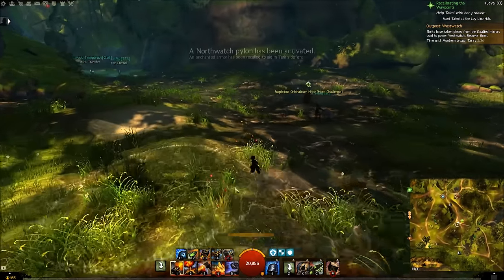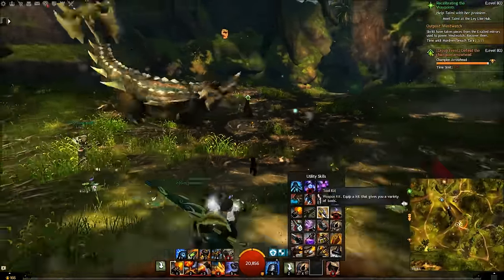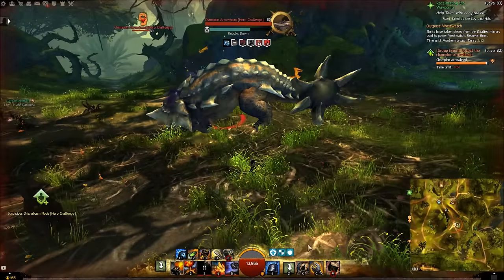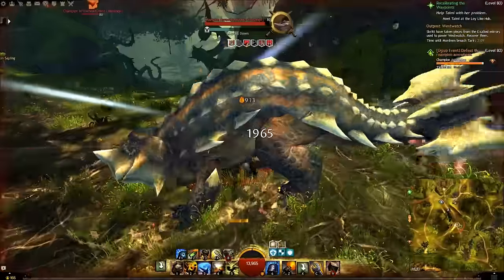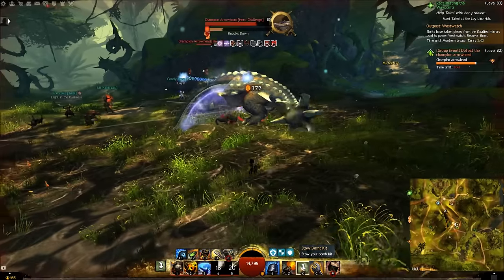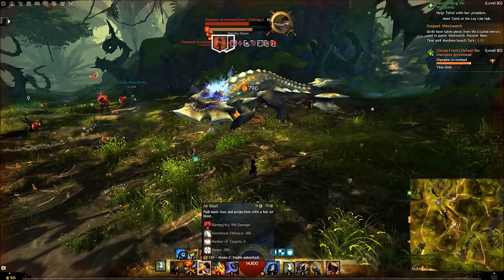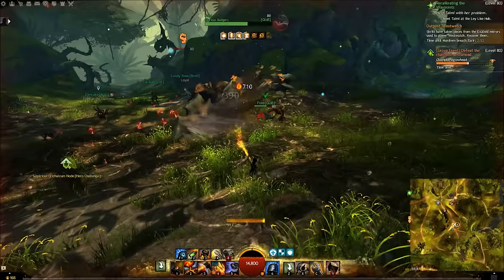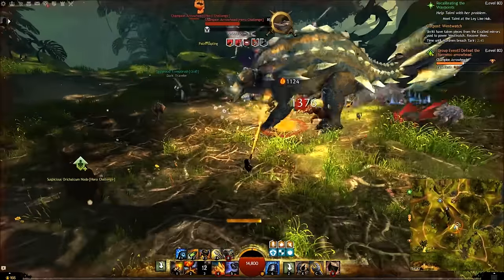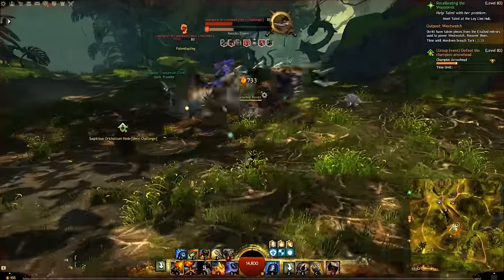There are a lot of people around here, which should give us a chance to remove the defiance bar effectively. Using the knockback — I missed it, but going in with the big old bomb and the glue shot, you can see the immobilize is active and his CC bar has been broken. Using the air blast — he's already lost his defiance bar. You can see how quickly he loses health when you destroy his defiance bar.